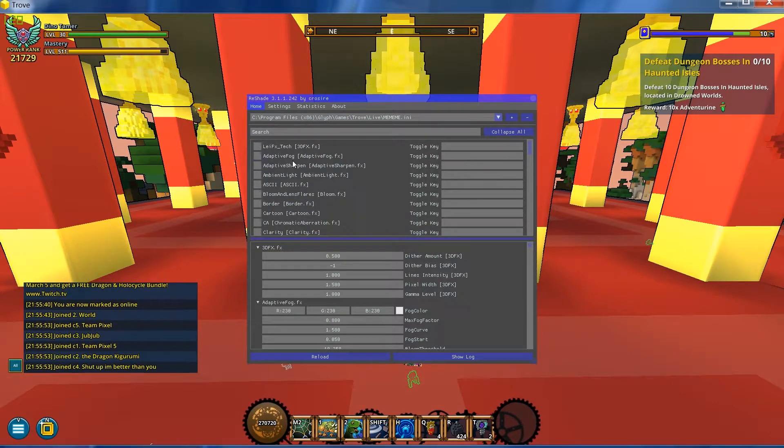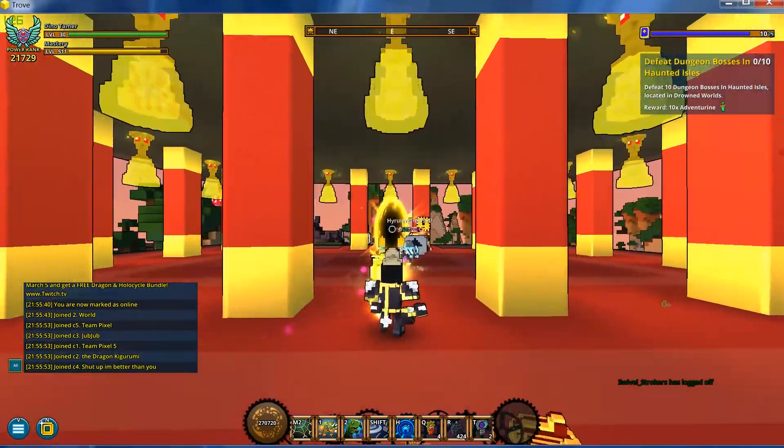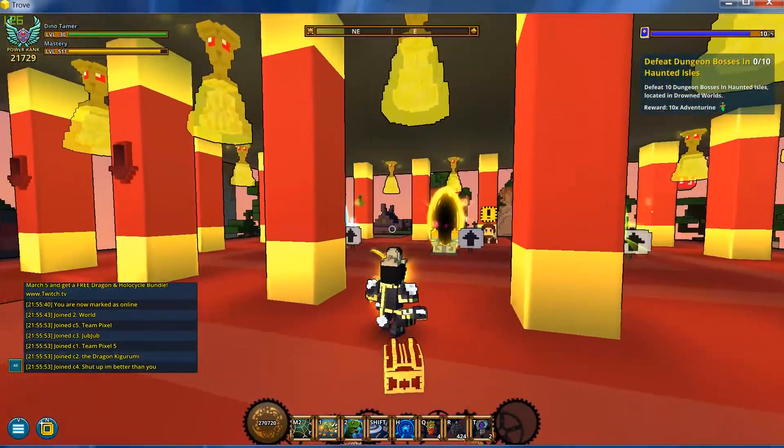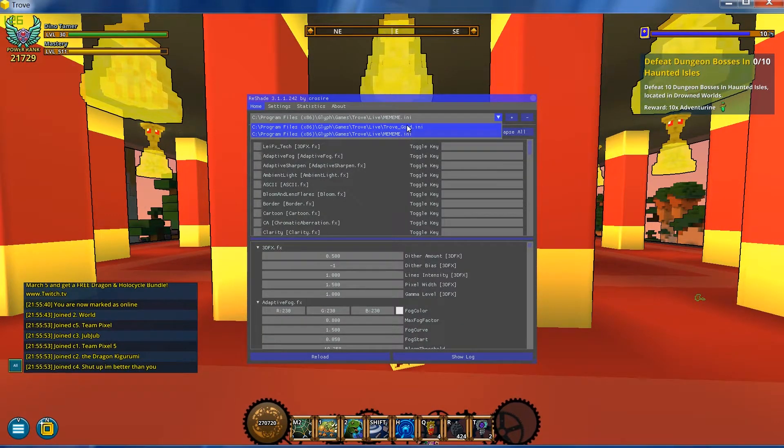Normally the game is going to look plain. What you're going to do is click the dropdown arrow and select the .ini preset file that I have in the description. This is what the game looks like by default — take note of this.